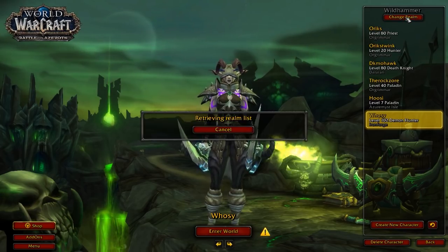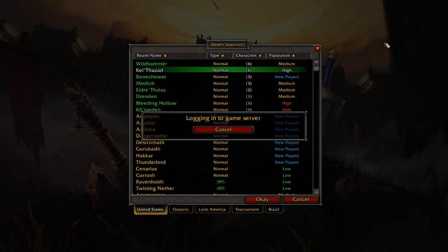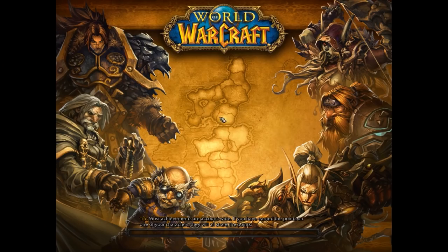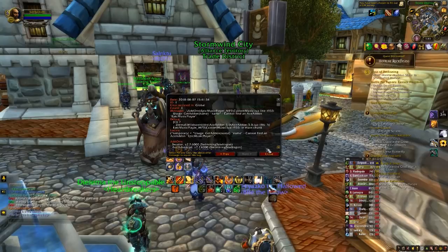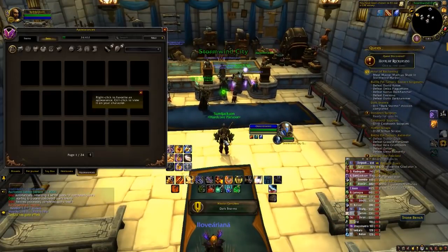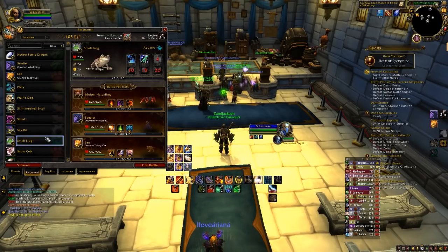Log out. Change realm. I'm going to go to Kalthasad. Hop on Sam L. Jackson. Wait for the ludicrous waiting times. Loading screen, let's do it. Close out the errors that suck. And we should have it right here. Pet journal. There it is.